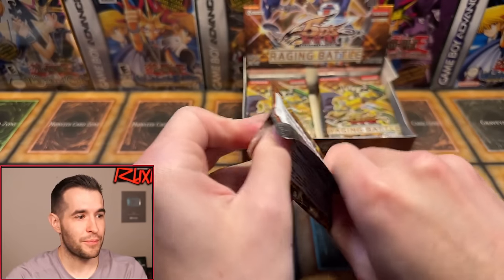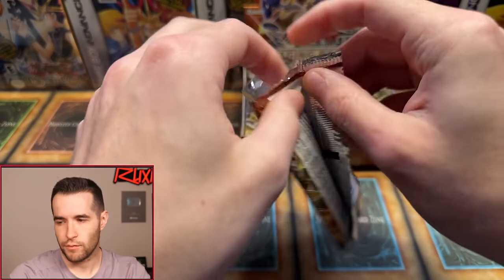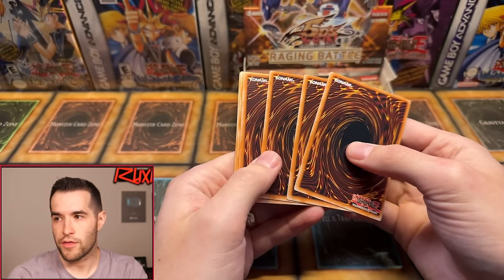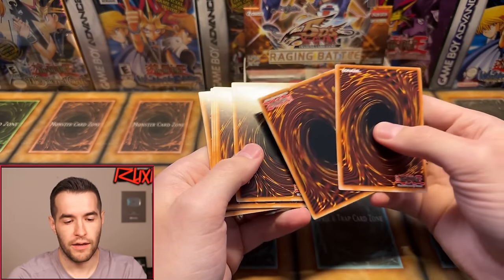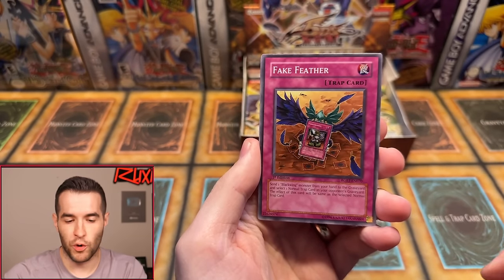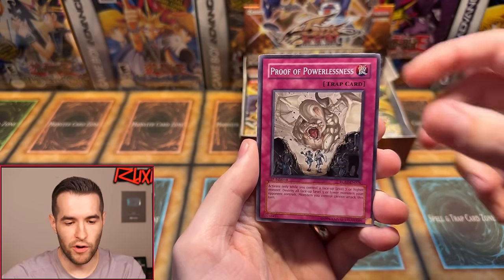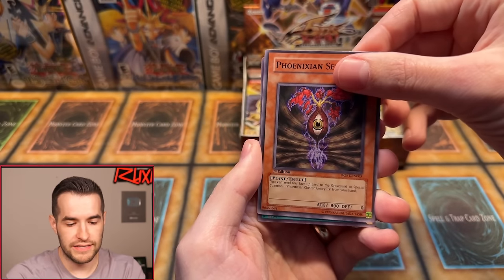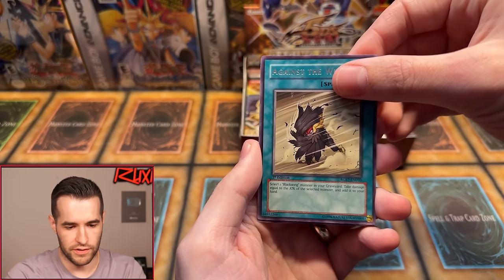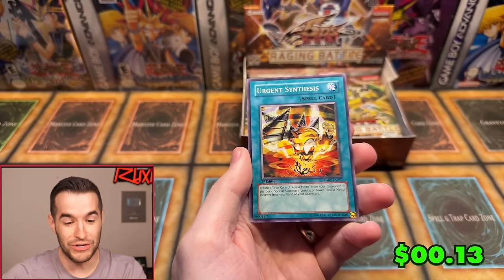Pack nine — all the foils seem to be hanging out at the bottom. Gadget Arms, Rose Tentacles — it's foil time! Fake Feather, Mirror Boats, Proof of Powerlessness, Lava Dragon, Phoenixian Seed, Against the Wind, and Urgent Synthesis. Oh my gosh. Raging Battle, why are you doing us like this? These are the worst packs — nervous the whole time. This is pack 10, this is where we get something big.